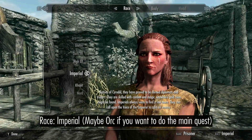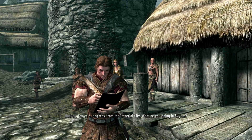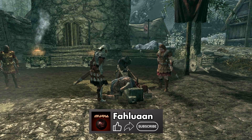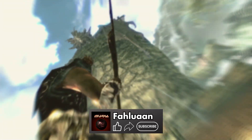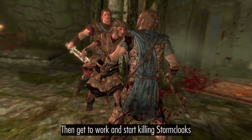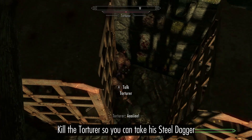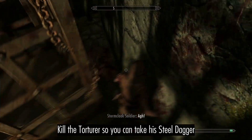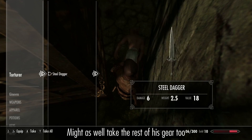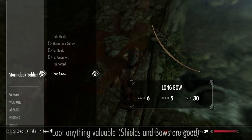We'll be playing as Imperial, or you can go with Orc if you want to do the main quest. Have Hadvar sneak you to safety, then get to work and start killing Stormcloaks. Kill the Torturer so you can get his Steel Dagger, and loot anything valuable.